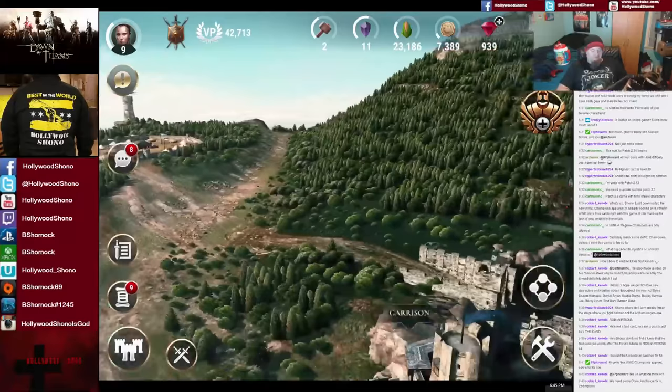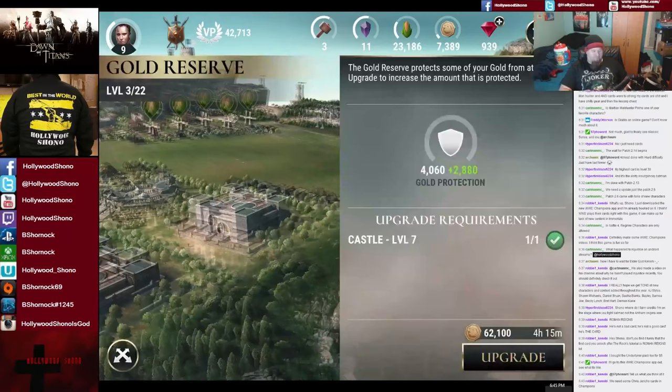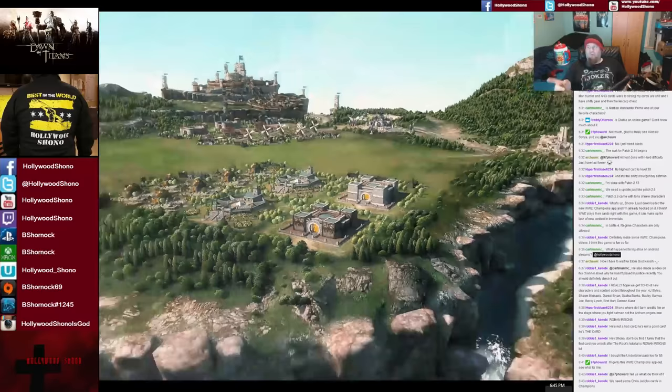Another important upgrade is the garrison, because the garrison gives you a certain amount of defenders and a level defender. As you can see here, we need a gold reserve level four — we have to spend 62,100 gold to upgrade the garrison. But in my opinion, the army camp is more important than that.